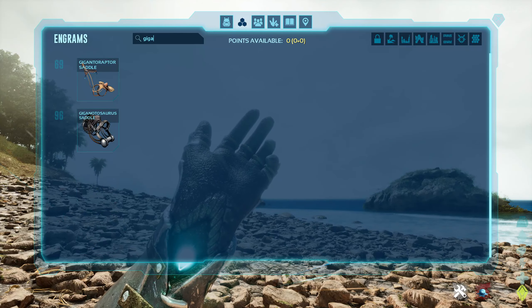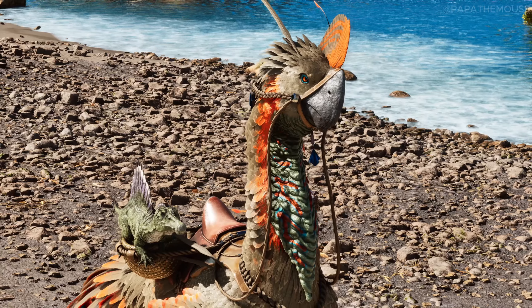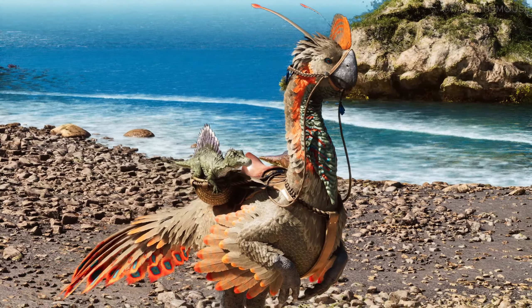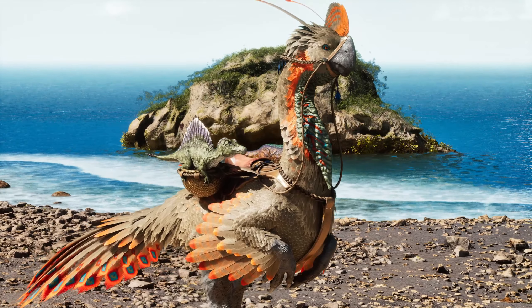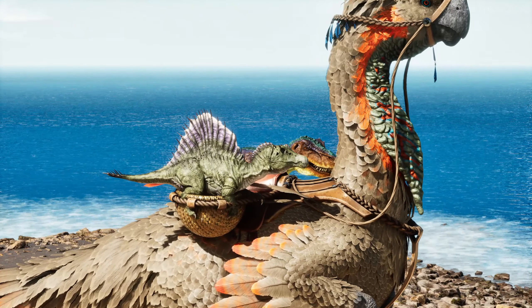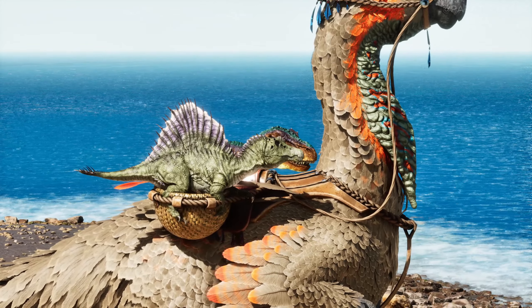You can unlock his saddle at level 69, which has two slots in which you can place your two baby dinos. The saddle of the Gigantoraptor is pretty similar to the maywing, and the Gigantoraptor also acts like a feeding trough for your baby dinos, so you don't need to worry about feeding them.